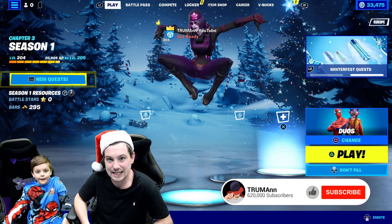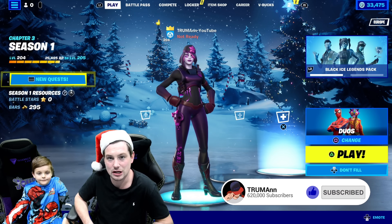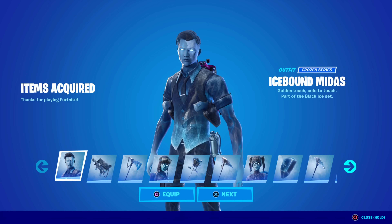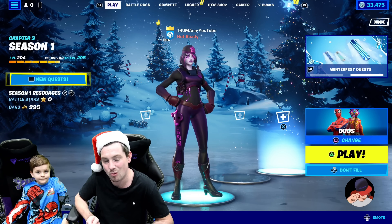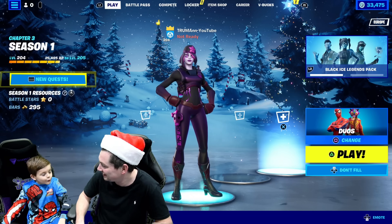I'm Truman. And I'm Freddy. In today's Fortnite video, I'm going to go over to the Fortnite item shop and I'm going to buy the new Black Ice Legends pack. There are three new skins and one of the new skins is Midas. Freddy, I'm going to gift you the pack as well in this video. Let's go!